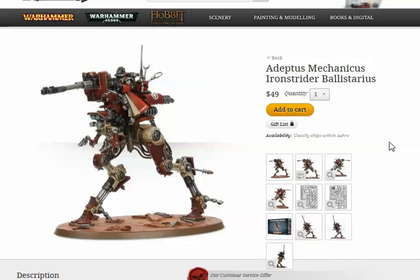The Dunecrawler can have four different weapons. The standard one at no extra charge is the Eradication Beamer — a very bizarre creature. Up to 9 inches: Strength 10 AP1 Heavy 1. From 9 to 18 inches: Strength 8 AP3 Heavy 1 Blast. From 18 to 36 inches: Strength 6 AP5 Large Blast. I don't like this one — it limits your target choices.